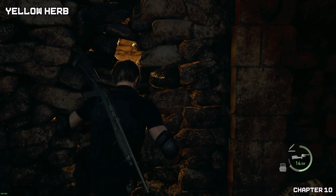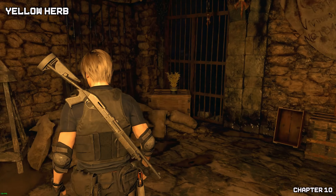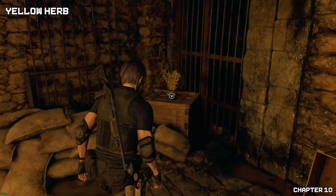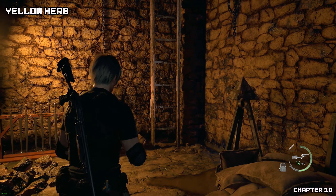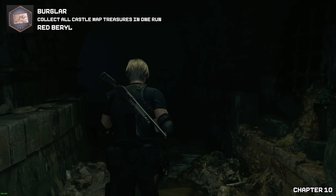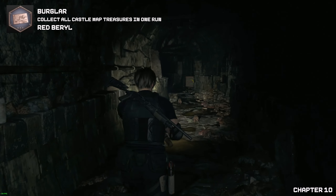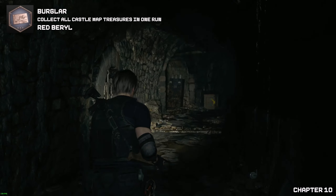From the last location, go through the crack in the wall — you have to do this before going up the ladder. Grab a yellow herb and then go up the ladder. As we go through this tunnel we're going to find your next collectible — the red berry, or burial as we call it.